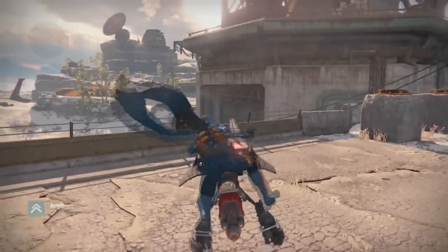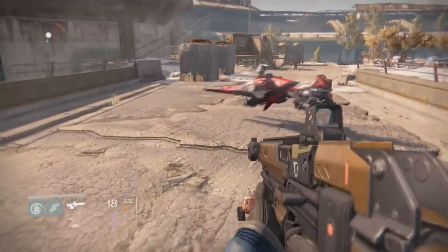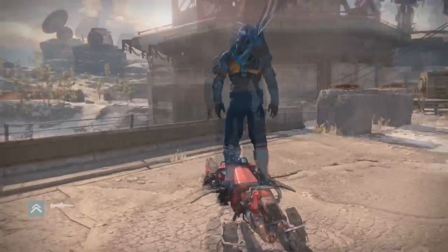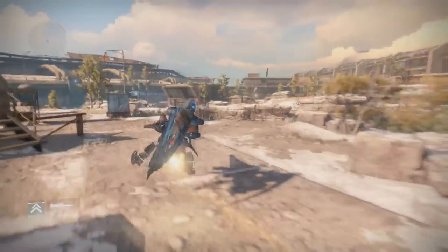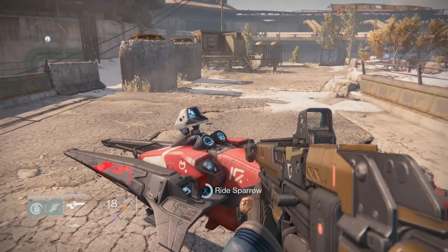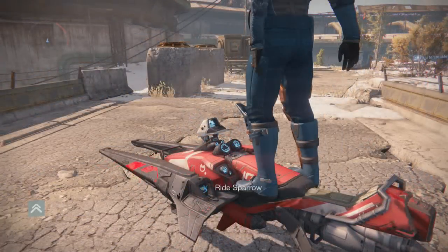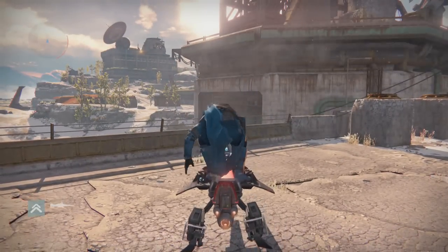It takes a couple of tries, but the goal is to get off the sparrow, give it a second, then press the X button. As the mount animation is loading — about halfway through — is when you want to trigger the emote animation. If done correctly, you're going to be surfing your sparrow and you'll be the coolest dude in town.